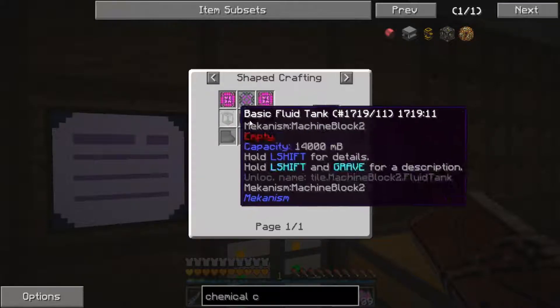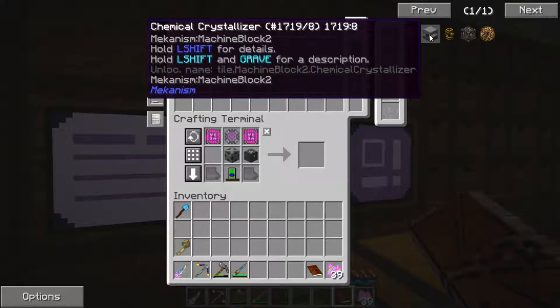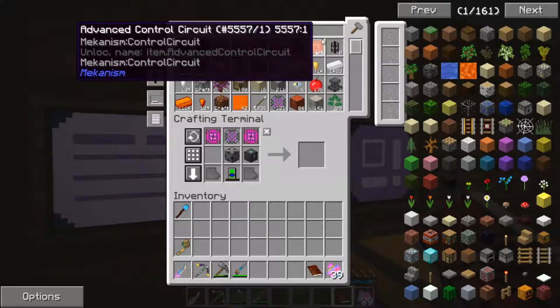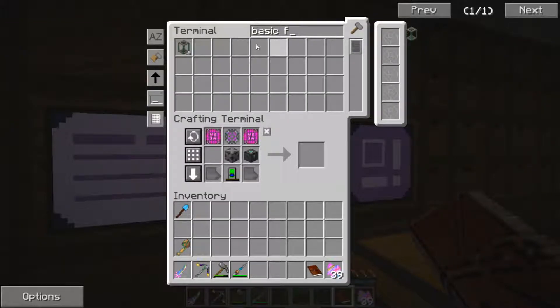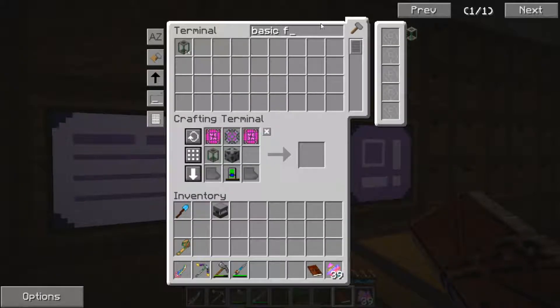Let's toss that in there and come back into our chemical crystallizer recipe. Now everything else I already have in the system — we have some basic fluid tanks. I made a bunch of them to make this induction thing. The issue was basic fluid tanks don't stack. So there we go — we have our chemical crystallizer. Let's go ahead and clear that out.